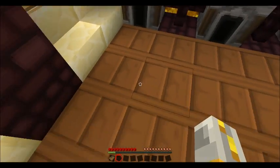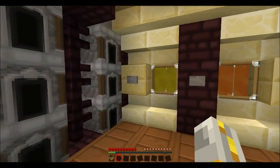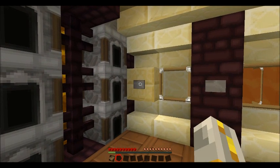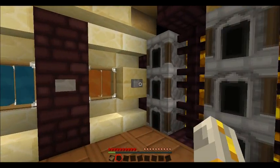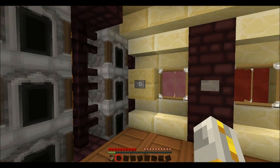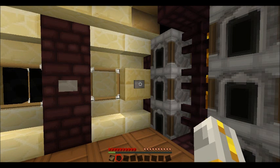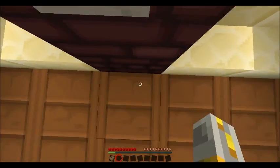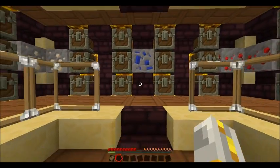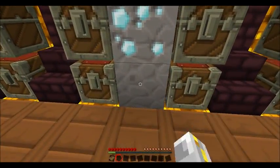Now, pressing this button normally, nothing happens. Still nothing happens, but if we go to — this one fires a strong signal — go to black, and get this one out of yellow, and press this, and we get dropped into what I would say is the real chest room.